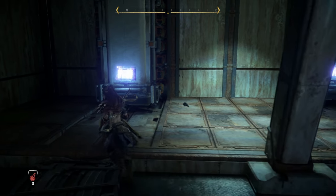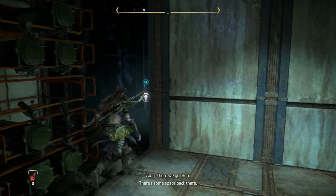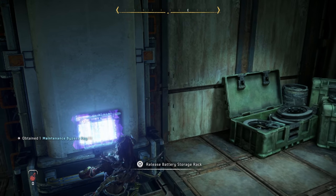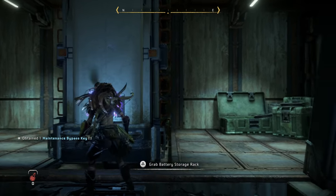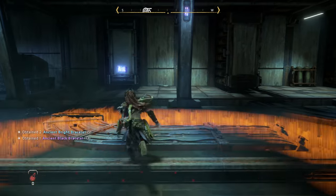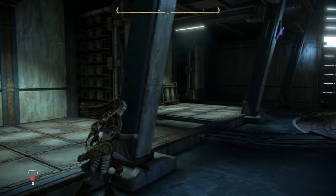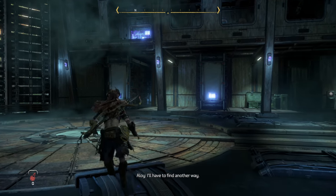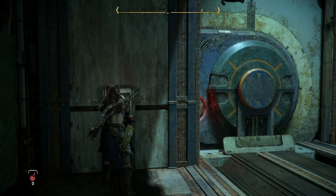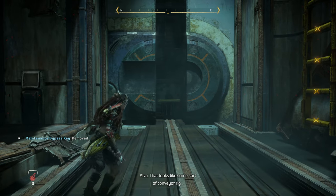I will consider it. Here we go. Maintenance bypass key — this is all of our ruin or relic hunting really coming in hot here. Huh, maybe one of the others. I don't think I can jump up there, I'll have to find another way. We have this key. Beautiful. I was fully expecting it to ask for a code.